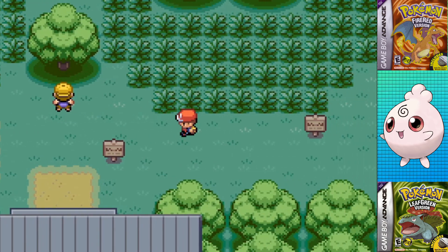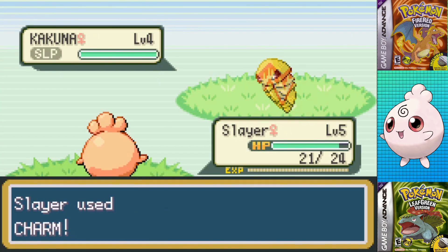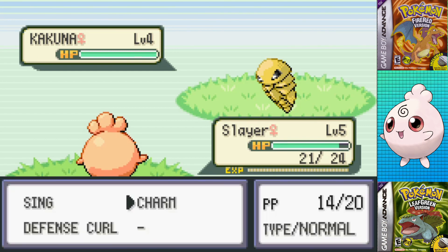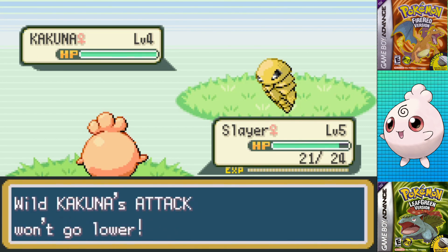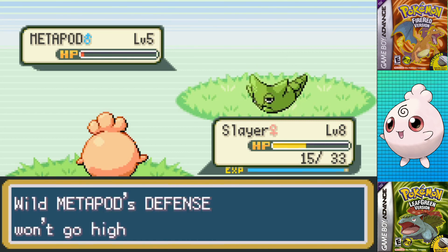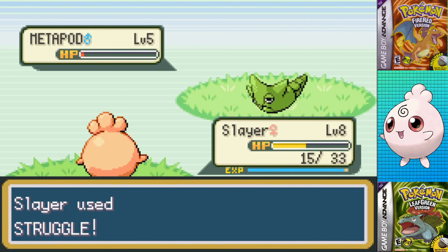I got a few Antidotes and Potions so that I can counter some Kakunas and Metapods to waste PP against. It only has 30 PP and Harden, but Defense Curl has 40, Sing has 15, and Charm has 20, so I had to face off against 3 of the Cocoon Pokemon before running away and beginning to Struggle inside of the forest. I had plenty of Potions to get me to level 9 for Pound, but we're still nowhere near done.